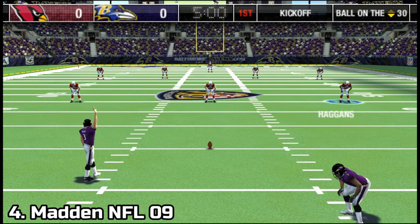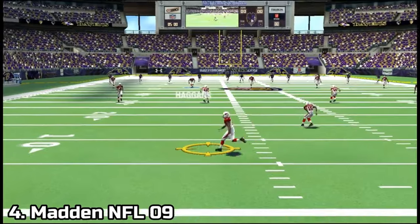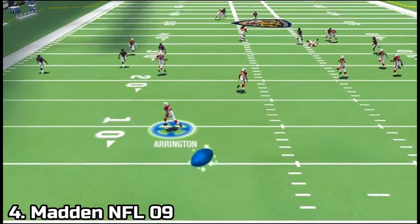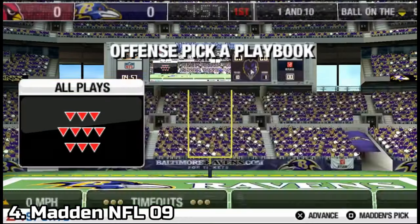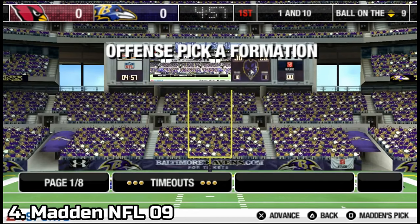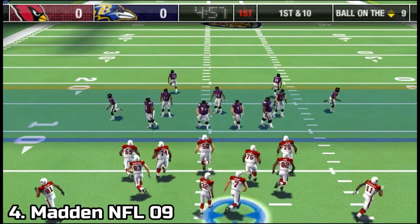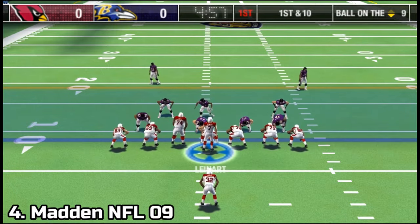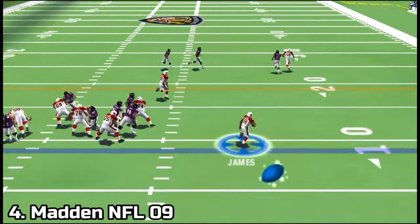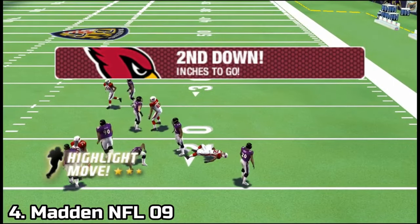Madden NFL 2009 has a new feature, the rookie mode, which is a copy of the family play option on PS2. What it does is simplify the game for you — stuff like running is managed by the PSP and it does it for you. You just have to press some buttons that the game tells you. But this mode is only for newcomers, because veterans will have the same experience from last year. In the rest, the AI is improved and you get all the game modes from past games.